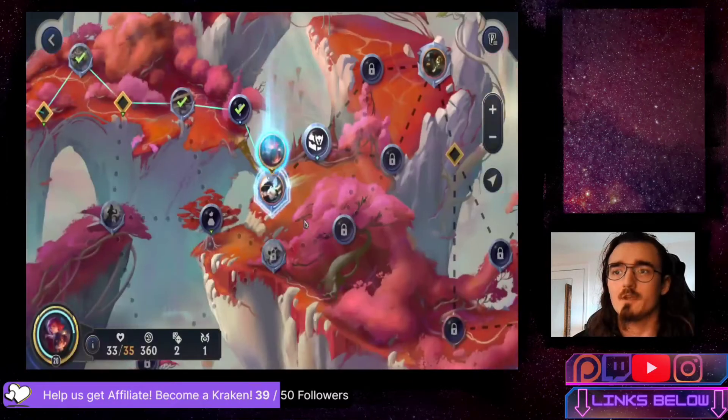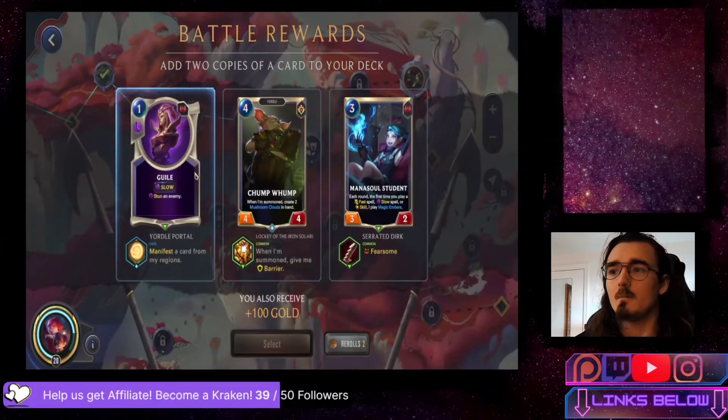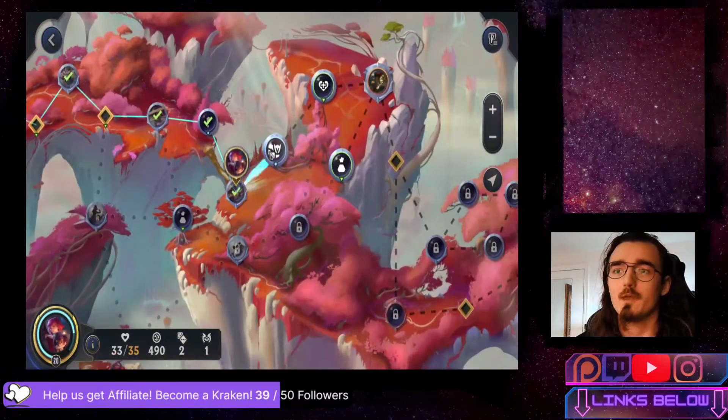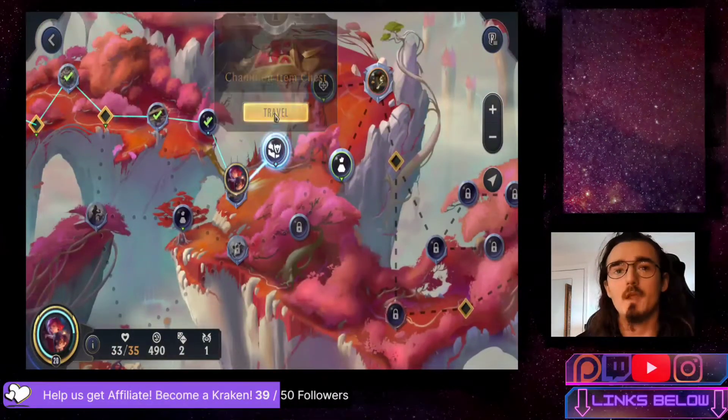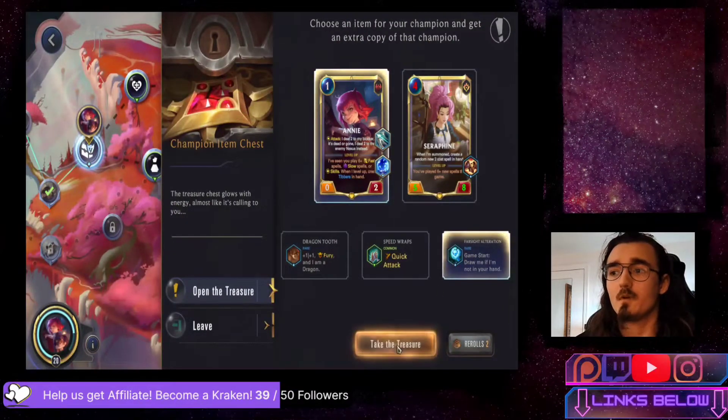So far we have Seraphine as the support. These are actually some nice battle rewards: we have Mana Soul Student with Fearsome - Fearsome isn't great but more Mana Soul Student is not bad. We have Guile with Yordle Portal - since we're using Guile as often as we are, this is actually a good option and I'm going to go with that. Up next we have the Champion Item Chest - we're going to go for Farsight Alteration on Annie just to guarantee we get her.